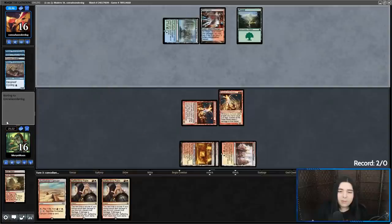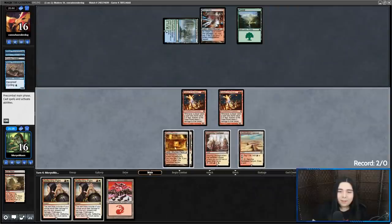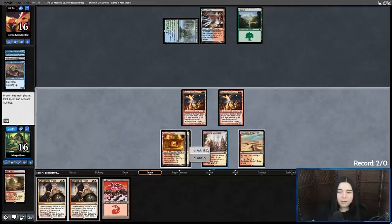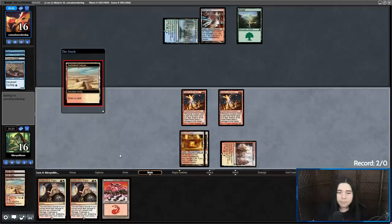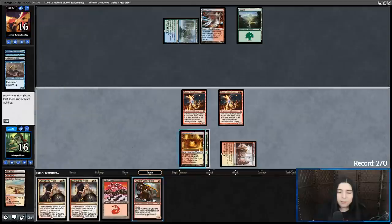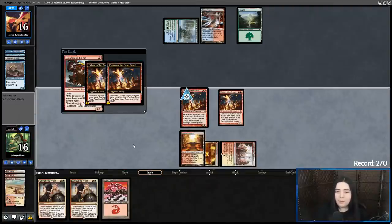Of course, they're cycling on blue stuff when I brought in Sanctifier en-Vec — you've got to have red stuff in there. Alright, let's see if we can get a Ronin off our Sunblit Canyon. We do get a Ronin — we're going to take four damage, but we're still winning the race.